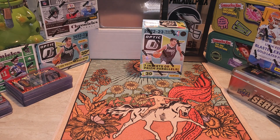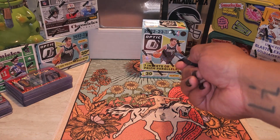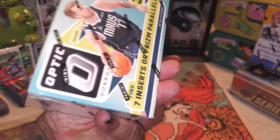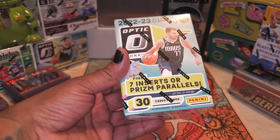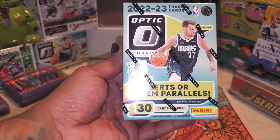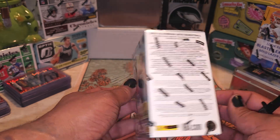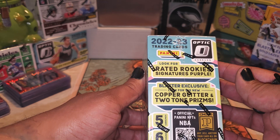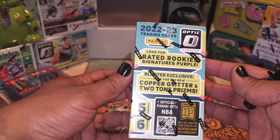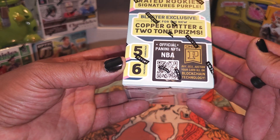What's crackin folks, it's your boy Day One Savage back with another video. Hope everybody's having a swell morning on this beautiful Saturday. We got a 2022-23 Optics box with Luca on the front, doing a little personal rip. About to crack this box — seven inserts or prison parallels on average, 30 cards in a box. Look for rated rookie signature purples, blaster exclusive copper glitter and two-tone prisms. Six packs, five cards a pack.